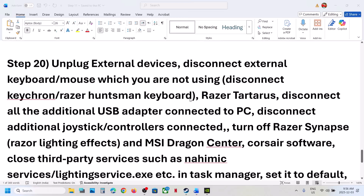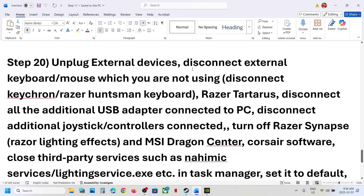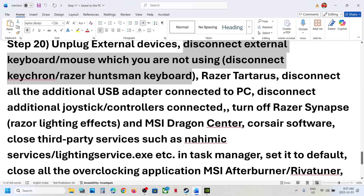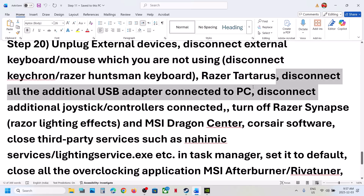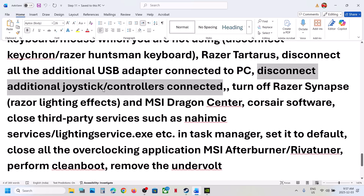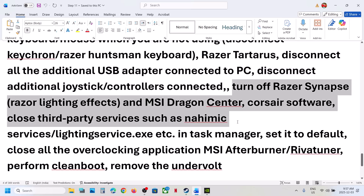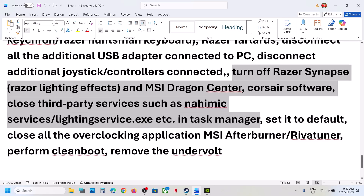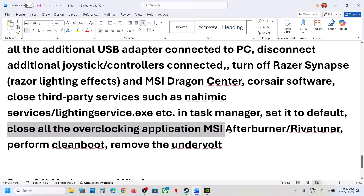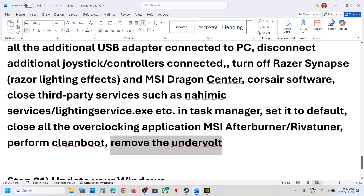The next step is to unplug all external devices you are not using — such as hotas, wheels, pedals, USB adapters, external keyboards, mice, Razer Tartarus, dongles, or extra controllers. Disconnect anything not needed. If you have any third-party applications or services running, close them. Do not overclock — set everything to default and close all overclocking applications like MSI Afterburner or RivaTuner. If you have undervolted your computer, remove the undervolt and then check.